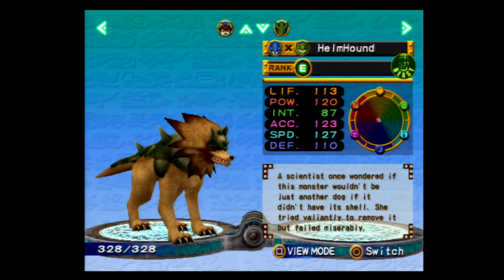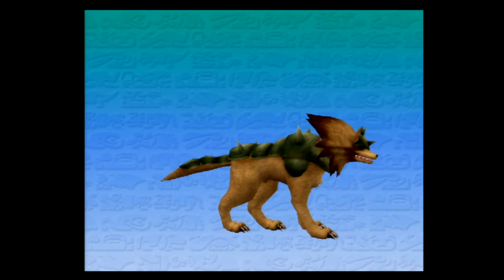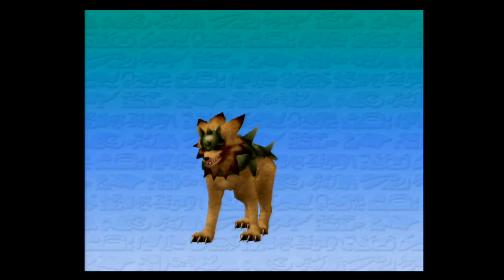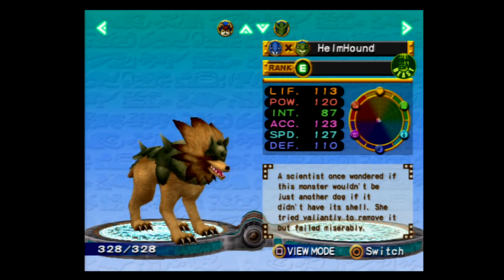The Helmhound. A scientist once wondered if this monster wouldn't be just another dog if it didn't have its shell. She tried valiantly to remove it, but failed miserably. That's awful! It's like wondering if an armadillo can survive without its shell and then pulling it off. I think this was the only game that had the... oh my gosh, what's the armadillo monster called? My brain just died. Whatever the subspecies is, I can't think of it at the moment.